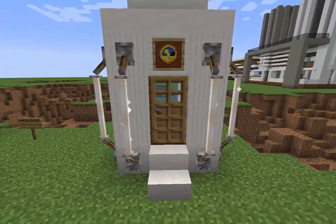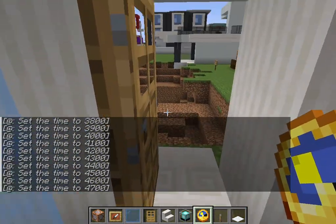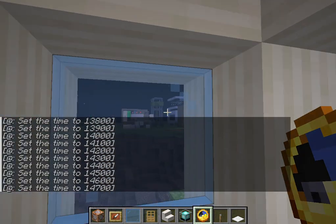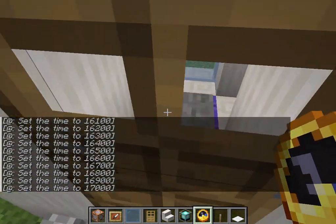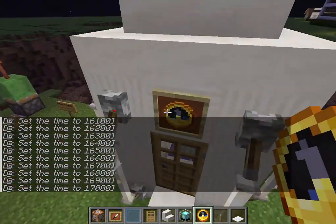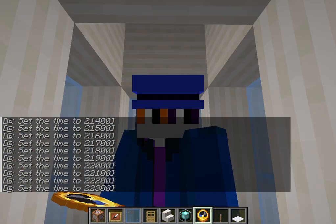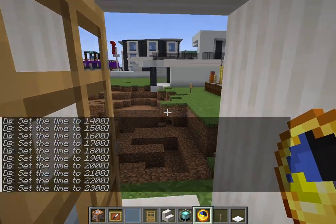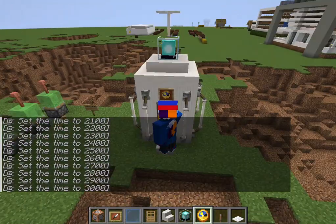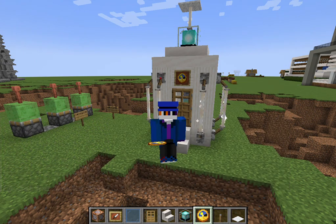Let's test it. All right, let's see if it actually works. We're gonna change it to night time - and it works! So yeah, it can change into night. It can also change into day, which is cool right? Then we can go up there and out there, and there we go. That is how you make a time machine!